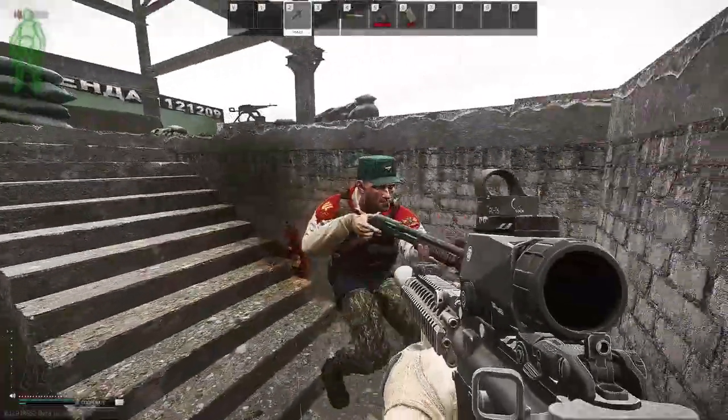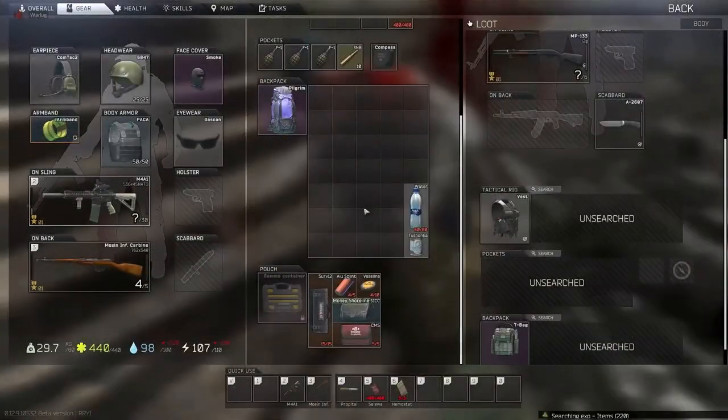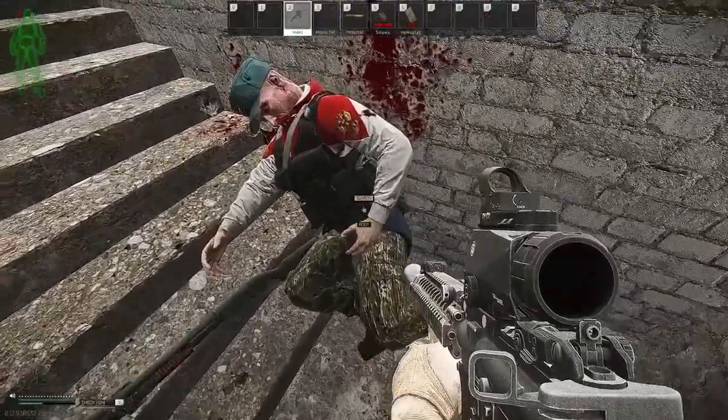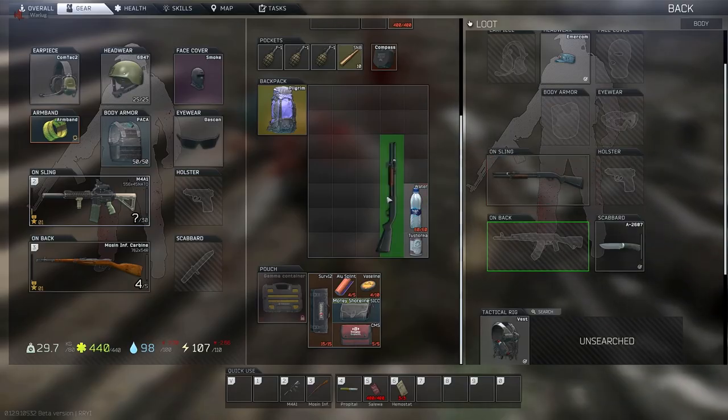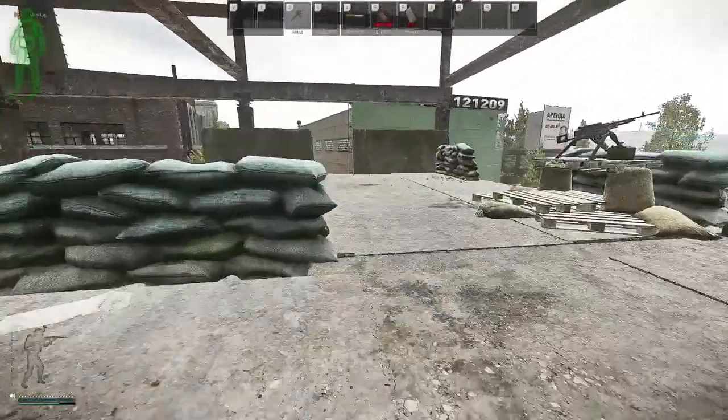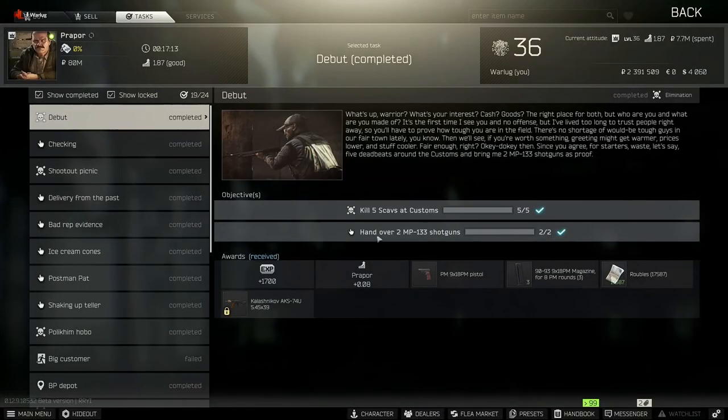When you do find a scav, they're going to spawn with the MP-133 shotguns. All you need to do is find two of them. The guns are fairly common in Escape from Tarkov on any map, not just Customs, but since you are killing scavs here it makes it a lot easier to find them in-raid.